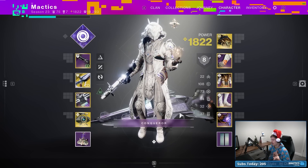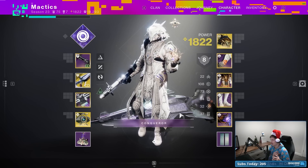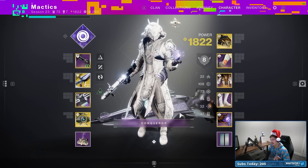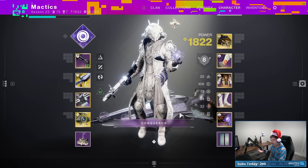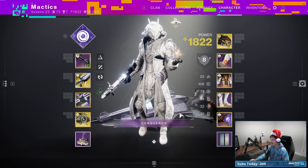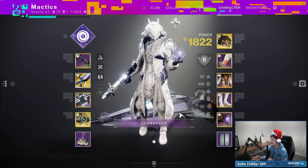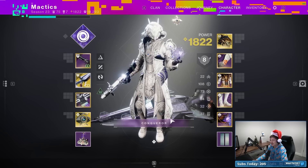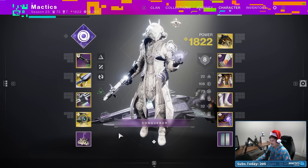I want to get straight into the build. We don't have a write-up for today's build. I just want to explore something that I've been hearing about nonstop, which is apparently that the Polaris Lance exotic scout rifle plus Dawn Chorus exotic helmet for Warlock is like the best thing since sliced bread for this season in particular.